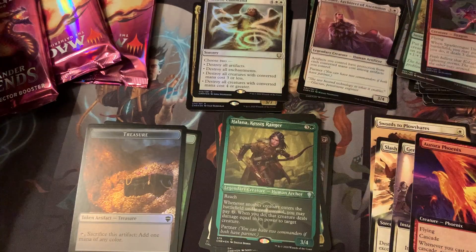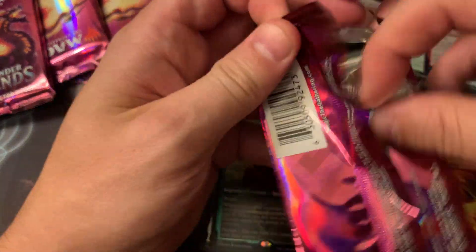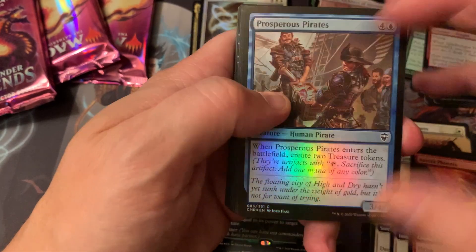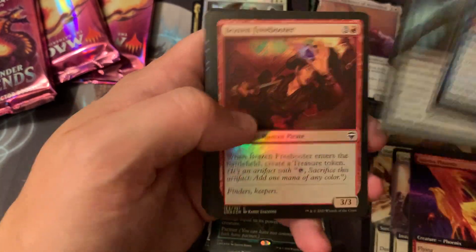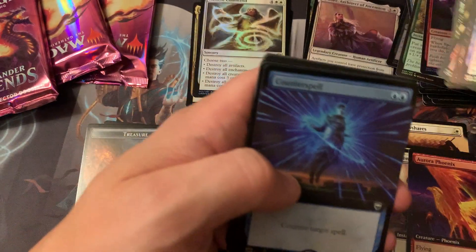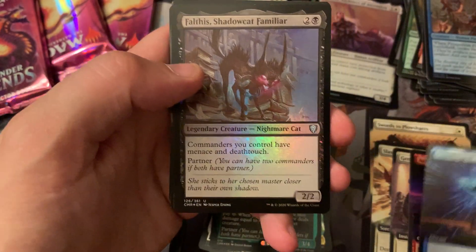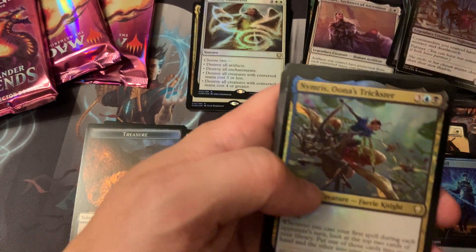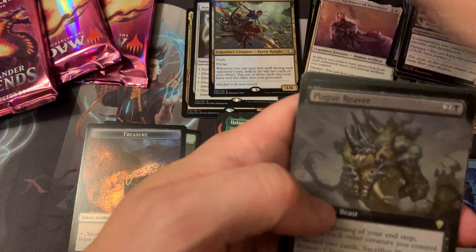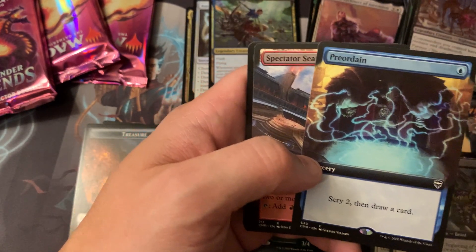Alright, alright. Must be harder to get the Full Art Foil since we have zero so far. Counterspell, Foil — speaking into existence. Pretty sweet. Good touch for Commanders. Foil Full Art Plague Reaver. Is this a foil too? Yeah, it's a foil too.